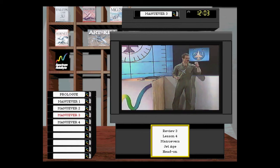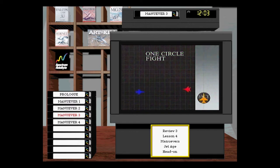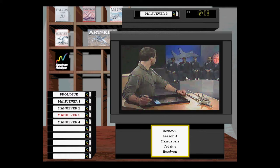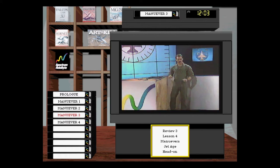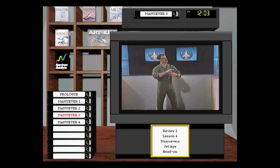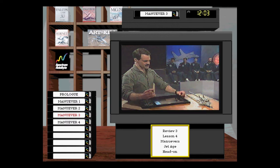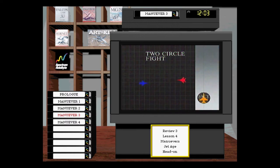Now we've got choices once we're committed to fight. Let's talk about head-on pass terms. A one-circle fight is where both targets turn and their circles are on the same side — one turning right, one turning left, with the radiuses on the same side and range staying tight. A two-circle fight is where both guys turn into each other — like on a left-to-left pass, both turn left — resulting in two separate circles and greater range at the next head-on pass.